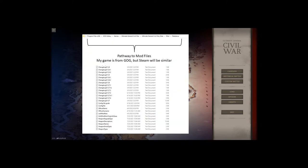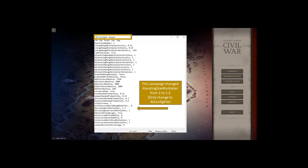As far as finding the mod file so you can make changes to your own game, the pathway shown here is for Galaxy of Games. I know a lot of people are using Steam, but yours should be a similar path. The first file we're going to look at is the AI config file. The only change I make in AI config is to boost the AI scaling size multiplier from 1 to 1.3. An oversimplified explanation is that the existing enemy AI units are increased by 30%, and I find this to be exactly perfect.